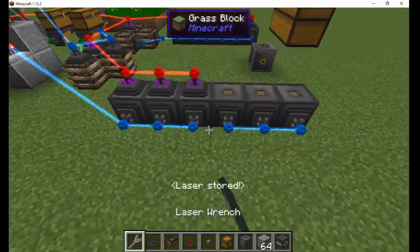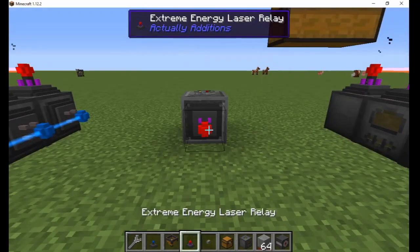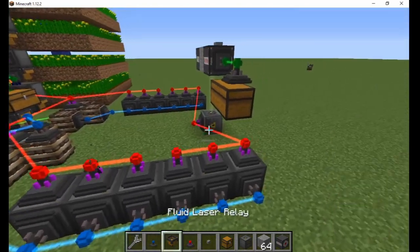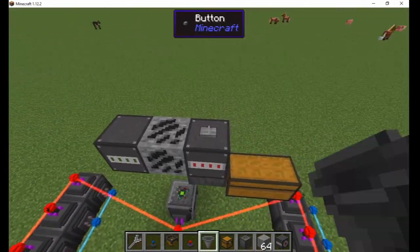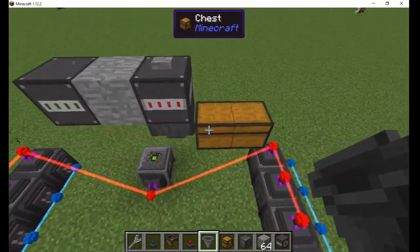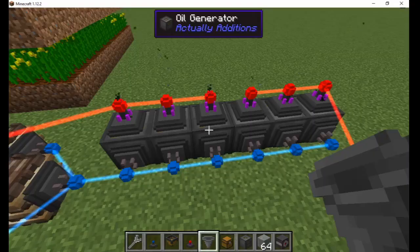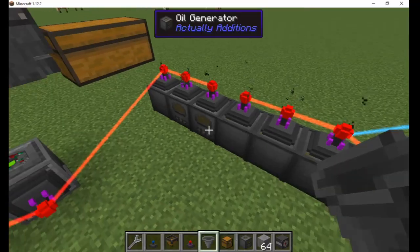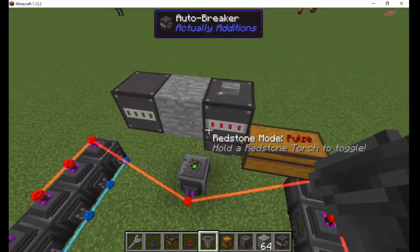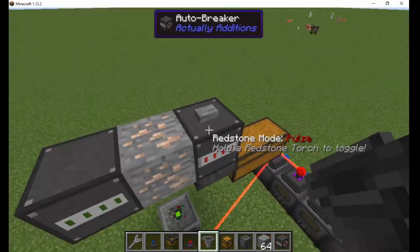For example, I have this ore generator. It uses an atomic reconstructor with the lens of the miner. Above it, I have an auto-placer full of stone and an auto-breaker set to pulse mode with a button to power it. Under the breaker, I have a hopper facing a chest. So I connect the reconstructor to my separated generators and push the button. If this uses more power than you're producing, it will stop but the farm will keep going. I hope this video was helpful.